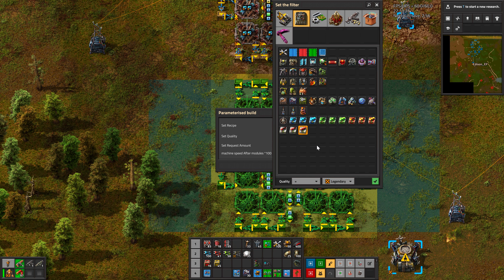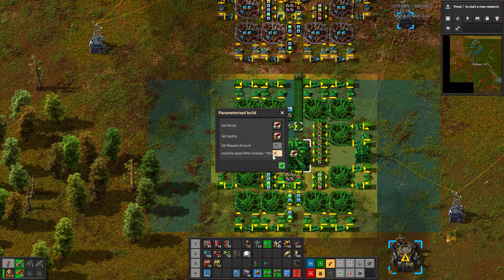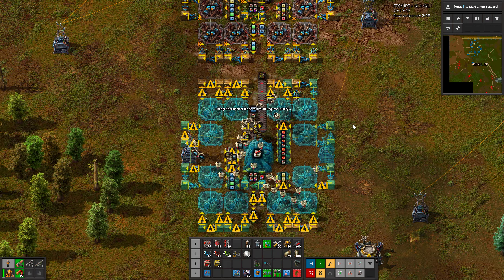You place the recipe, place the quality that you want, place for example 10, 15, or 50, or whatever — 15. And the final speed of the machine. You cannot put 80.3, you have to put 80.30. That's why I added this. And rebuild it.